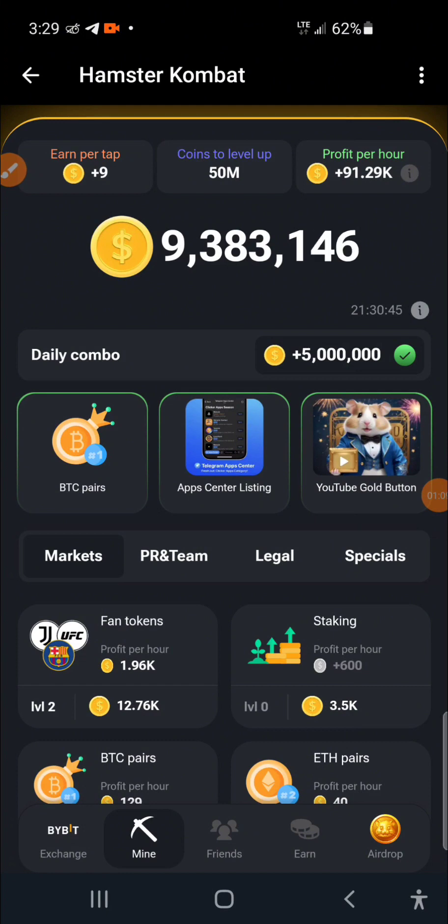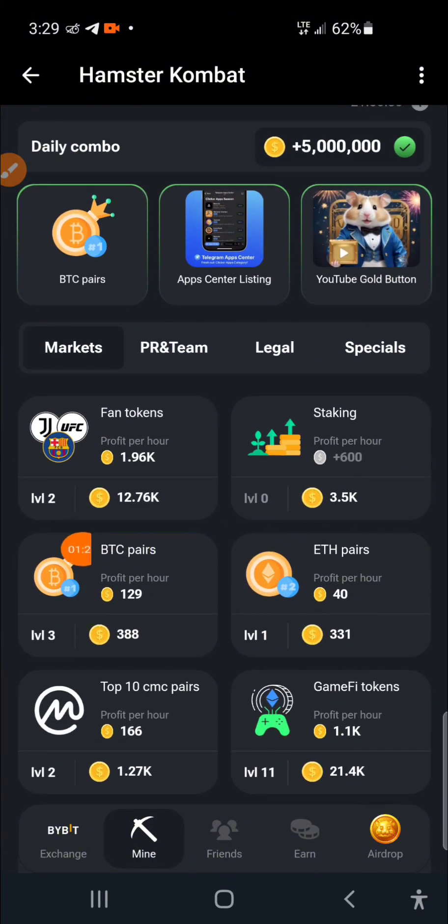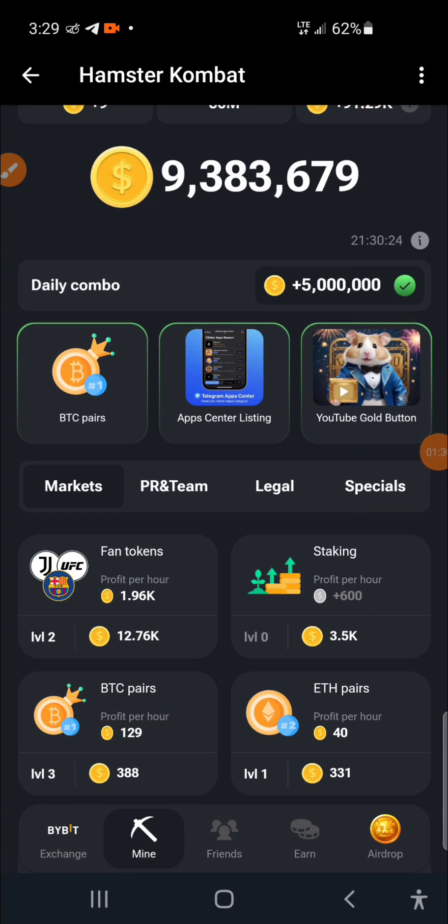The first card you are going to look out for is BTCPS. Once you come down to the mine section, check under the Markets section, scroll down and you are going to see BTCPS here. You click on it, you get it — that is the first card.